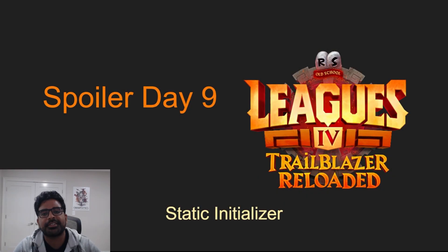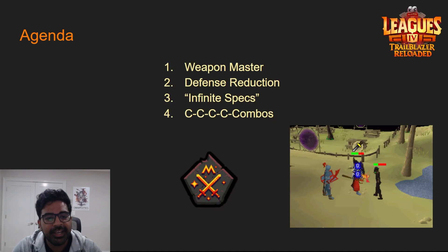Hey everyone. Today's thumbnail wasn't as exciting as the last two cosplays, so if you haven't seen those, definitely check out my previous videos. But today's content is very special. Jagex spoiled a Weapons Master relic that's going to affect your special attack, and I'm going to give you a quick overview of that relic and how it works. We don't have all the details yet, but I'll cover what information we do have.